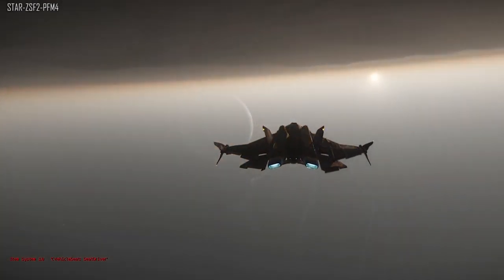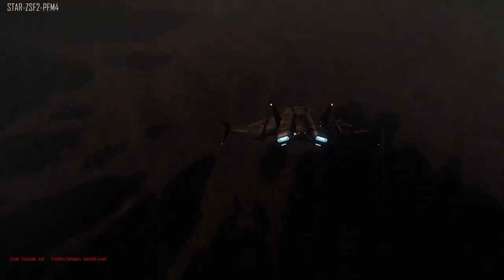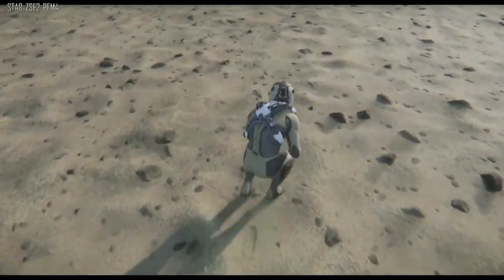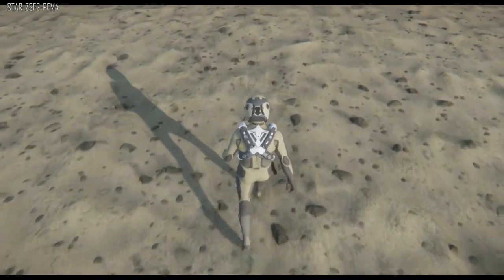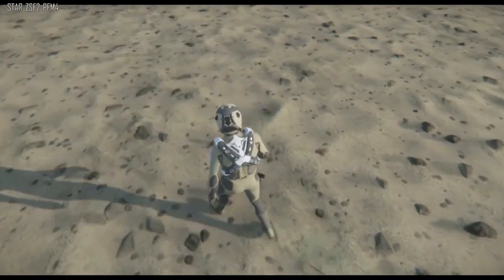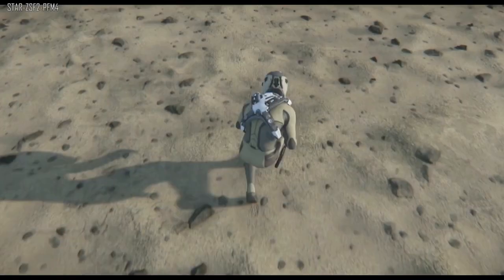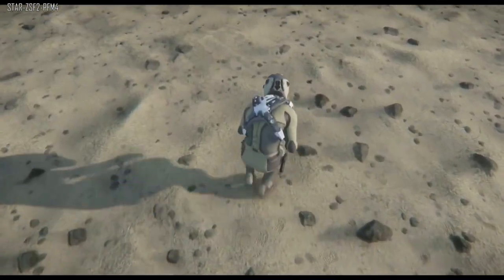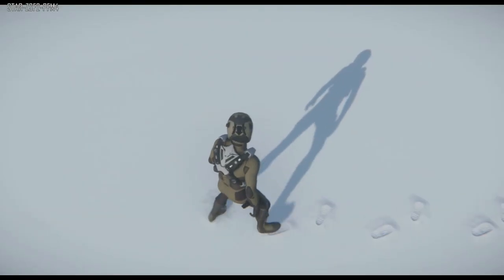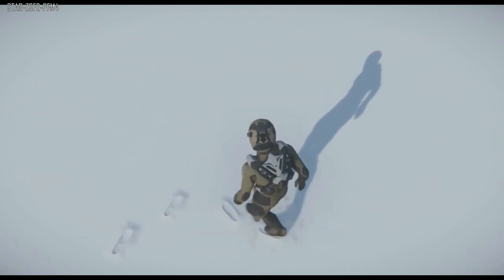The final section is environment. The first question was: we recently saw footsteps being left on planets — will there be other traces or clues of people having visited an area? They said yes — if a big ship lands it should leave an imprint of its presence, and if you're crawling around on the ground you should leave a print there too. The tech is there to make it possible, but it requires a little more work. They need to see how expensive it is for memory, because when every weapon in the game has one or two decals, the numbers add up.